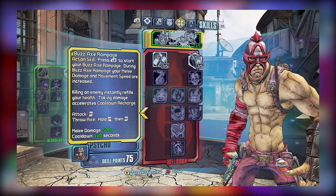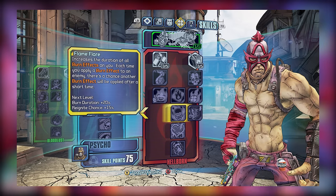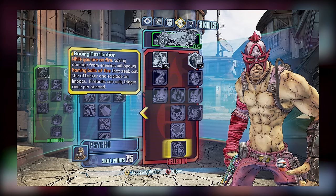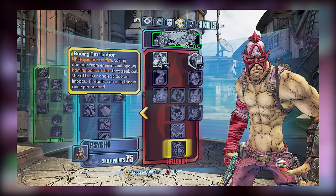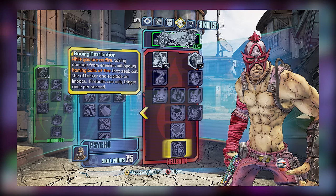As for our final four skills within the Hellborn subtree, some are better than others. Hellfire Halitosis is the absolute worst and should be avoided, while Flame Flare is nice for improving the duration of burn effects and allowing for potential reignitions, though higher investment may be unnecessary and potentially detrimental if you can't handle the longer burn duration. Elemental Empathy is great as it allows you to heal from all elemental effect damage, while Raving Retribution allows you to emit fire orbs that home in on enemies and potentially ignite them, which can reignite you and set up the rest of your Hellborn-based buffs. It's still worth it to put at least a point here.